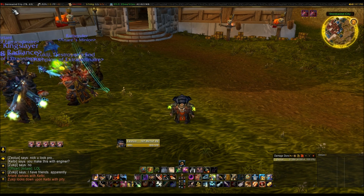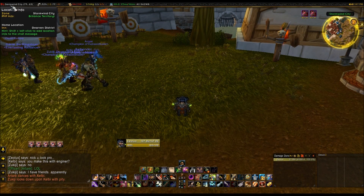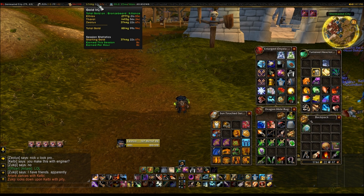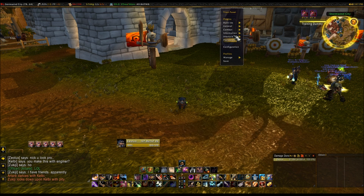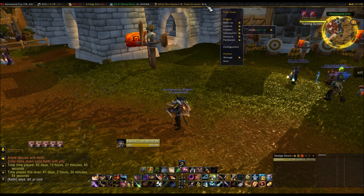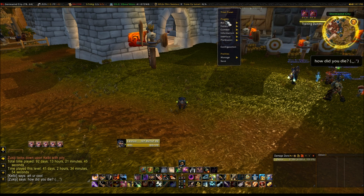Along the top as well is Titan Panel. Up there I've got my location, it shows my repair info - how much each bit costs and how much it all costs in total. It updates as soon as you start losing durability on stuff. It shows my bags - I can open all the bags with it. It shows my money, and also the money across all my characters, my FPS, my latency etc. It shows my time, you can have Omen up there apparently, and it shows how much XP you get per hour if you're levelling. It's just quite a handy little addon to have - it makes everything neat and really visible.